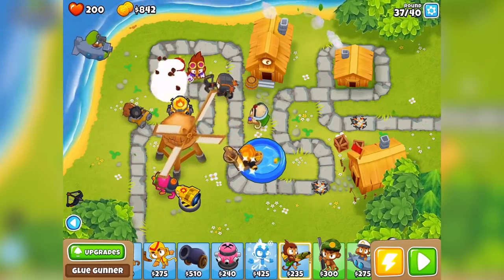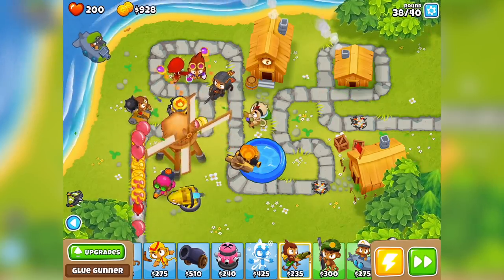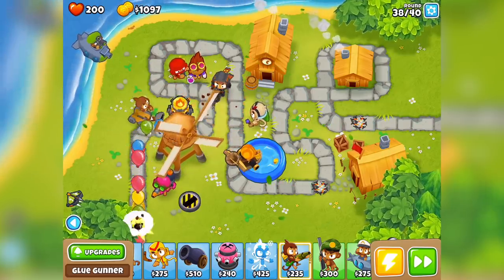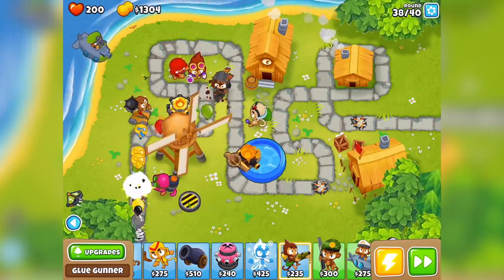Are we going to be alright with these camos? Yeah, we're good - good job, team. Round 38 of 40, it's getting pretty intense at this point. But you can see again that that windmill is in the way for my Buccaneer - that mechanic is definitely there, and I'm actually a big fan of it. This isn't like Bloons Tower Defense Battles - this game was made 6 years later, so it looks so much cooler and plays a lot better.